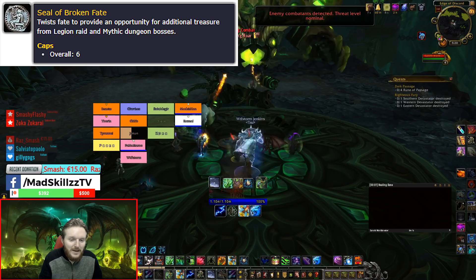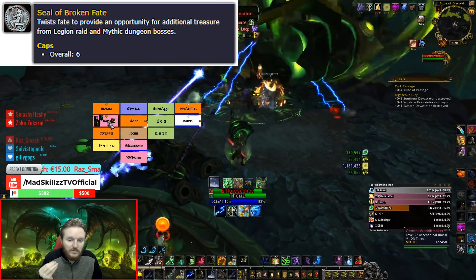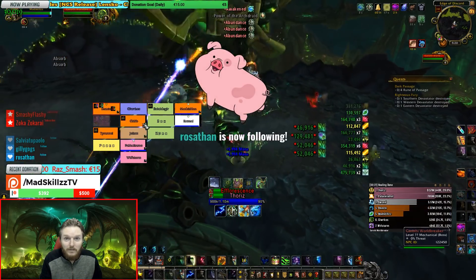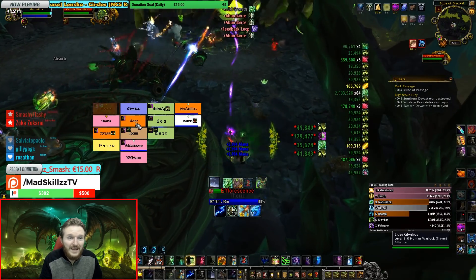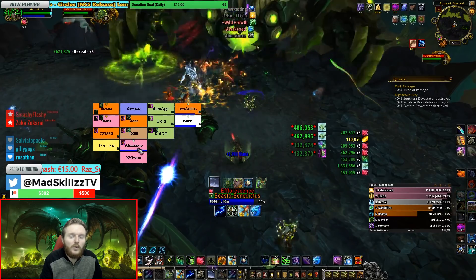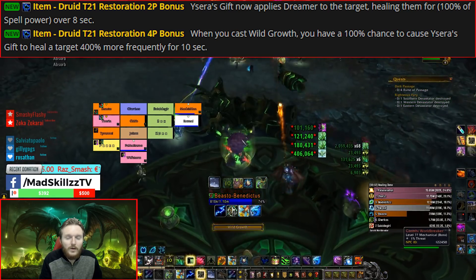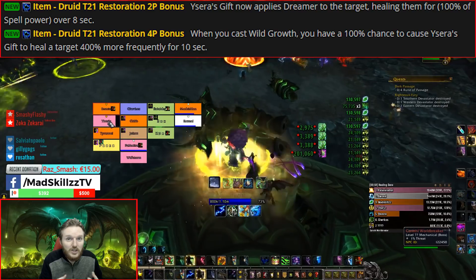First of all — coins. People tend to forget that Antorus uses the same coins as Tomb. Make sure you have six coins before Antorus is released. You can coin three bosses in your first run, then go back to Dalaran to pick up three more for the Antorus week, giving you a total of around nine coins. There are 11 bosses total, six of which drop tier, so use your coins on tier bosses to pick up tier 21 four-set as soon as possible.